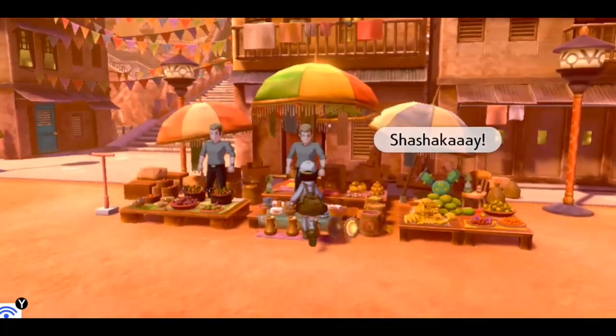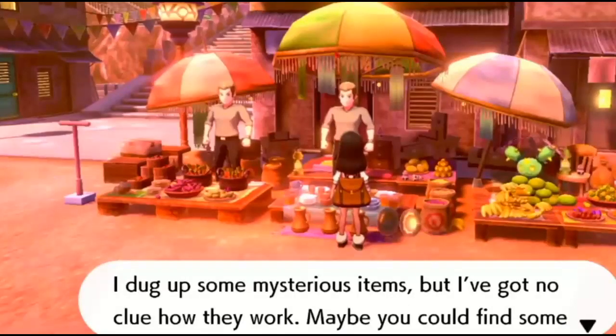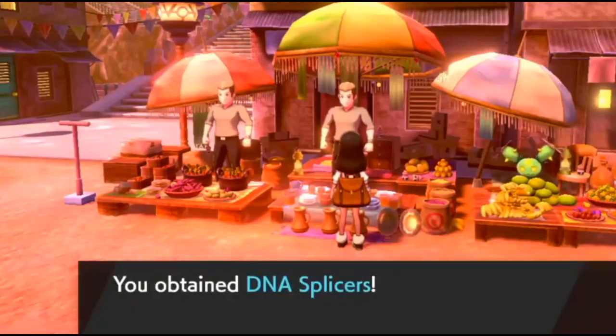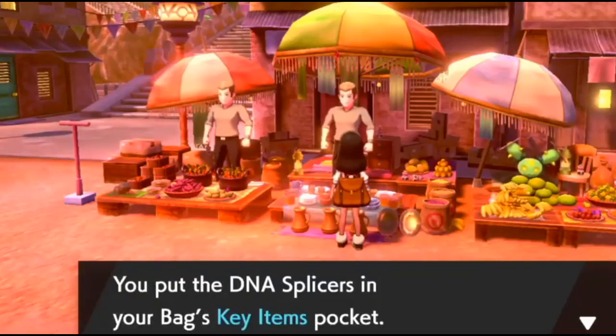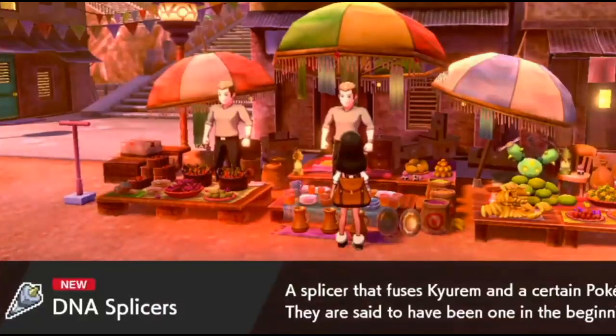You're gonna talk to the first guy you see right here, and he should give you the DNA Splicers. He says he dug up some mystery items but has no clue how they work. He basically gives you the DNA Splicers and they'll be in your key items.